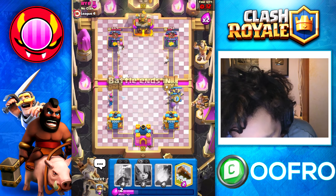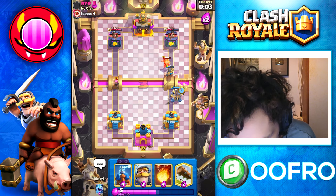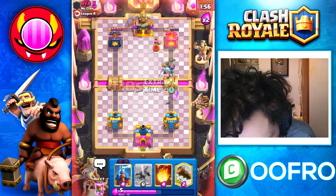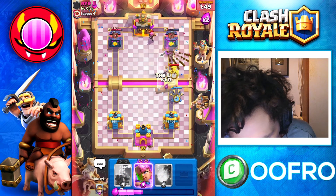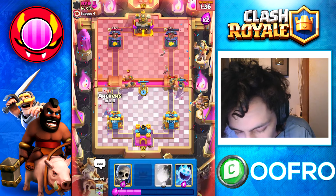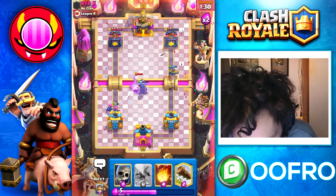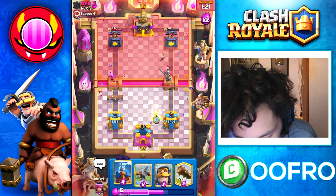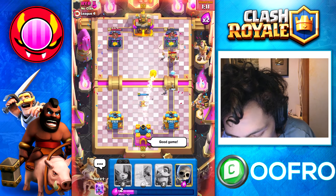He spent a lot of elixir there, so he's kind of down bad. We take out his Tesla once again — beautiful stuff. Going to completely ignore that Firecracker — we do not care about the Firecracker at all, it does very minimal damage. X-Bow doing great work against this tower. Set up another X-Bow — that should be a good game. This guy didn't play badly — it's just very hard to beat this deck. You can do anti-earthquake placements and he cannot hit the tower and the Tesla. When you get into a position like this, you just Fireball cycle them down.